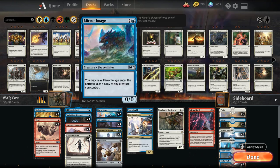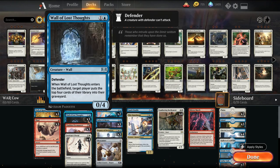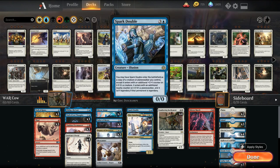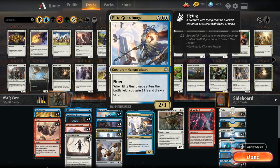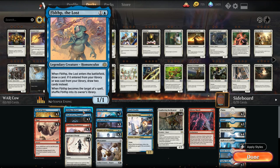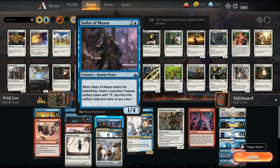The way we win from there is to either mill our opponent out with Wall of Lost Thoughts, burn them out with the Ashino Pyromancer, or we can gain infinite life and infinite card draw on this version with Elite Guard Mage. This is one of the new cards we're trying out — when it enters the battlefield, you gain three life and draw a card. You can also draw cards with Skyscanner or Fibblethip, and create infinite mana with Sailor of Means.